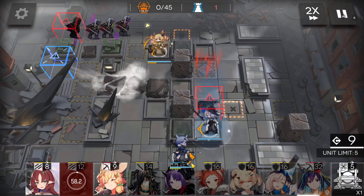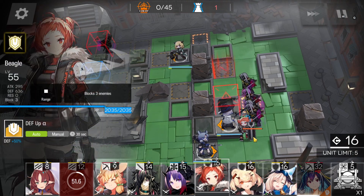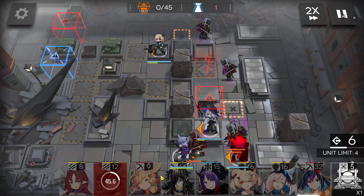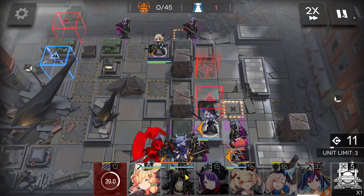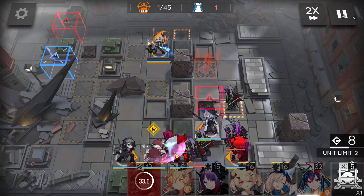Retreat. Slow supporter here. Wait for DP, deploy defender here to block three of them. Metro here, ranged guard here with arts damage.